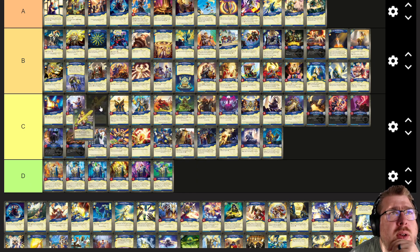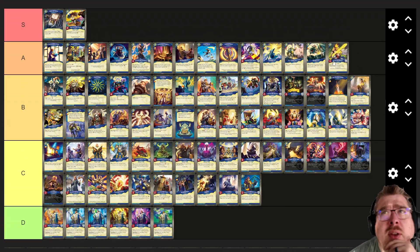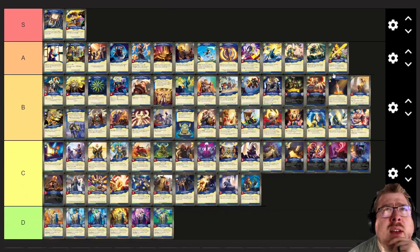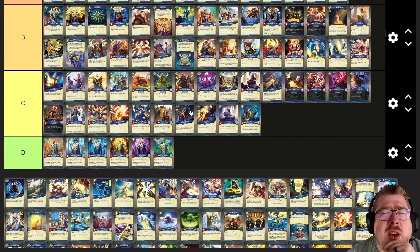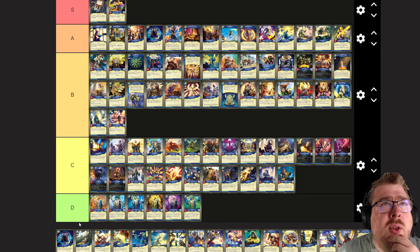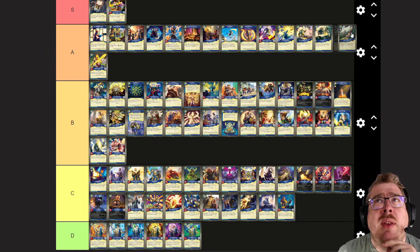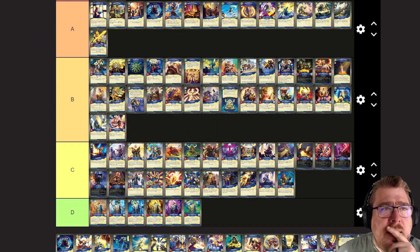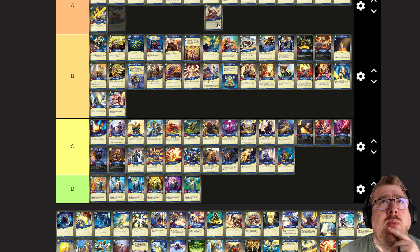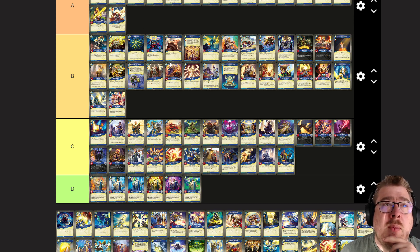Duma the Martyr: Duma's great. I'm going to put Duma in A — I'm always happy to see Duma. Drawing two on a destroyer — if that seems good, maybe high B? I think drawing is especially scarce in Sanctum, so maybe that's why I feel that way. Oath of Poverty: such a crazy card, I'm going to put this in A tier — it's an interesting card. Destroyer: artifacts, get amber. Inspiration: ready and use a creature — probably goes in A, I think it's good. If it had an amber it'd be even better.